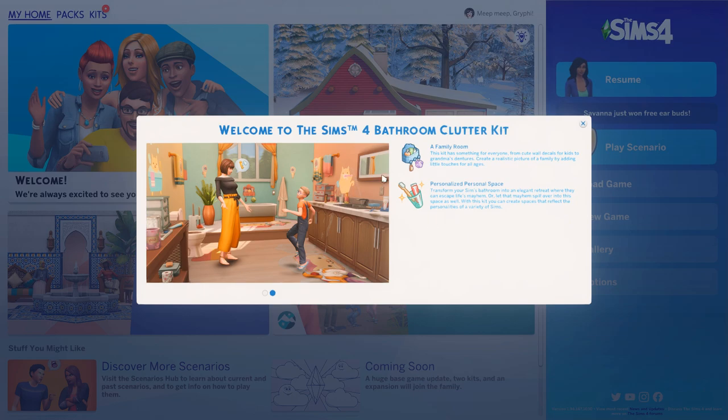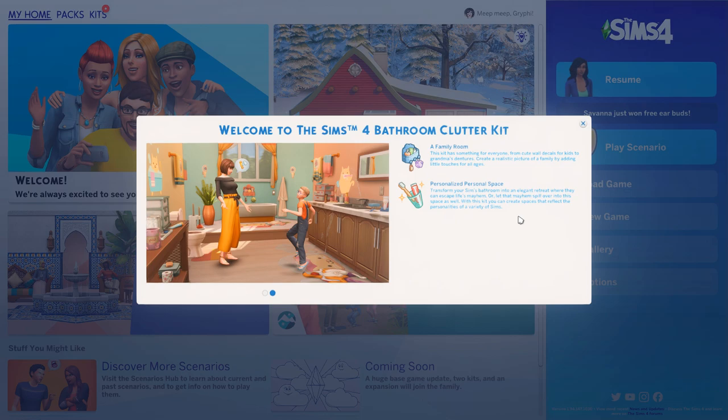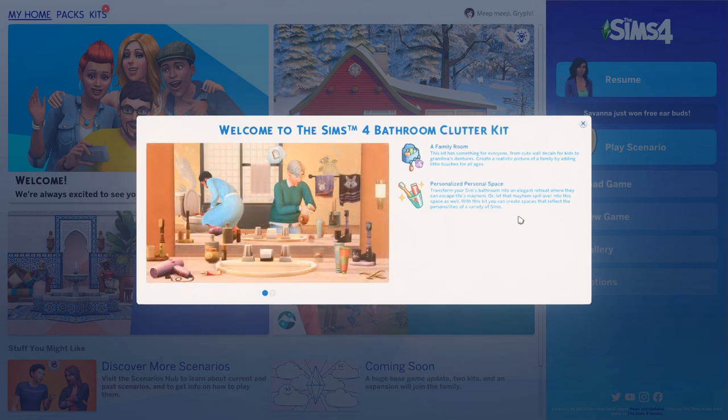So here on the splash screen it says 'a family room.' This kit has something for everyone from cute wall decals for kids to grandma's dentures. Create a realistic picture of a family by adding little touches for all ages. Personalized personal space — transform your Sims bathroom into an elegant retreat where they can escape life's mayhem, or let that mayhem spill over into this space as well. With this kit, your Sims can create spaces that reflect the personalities of a variety of Sims.